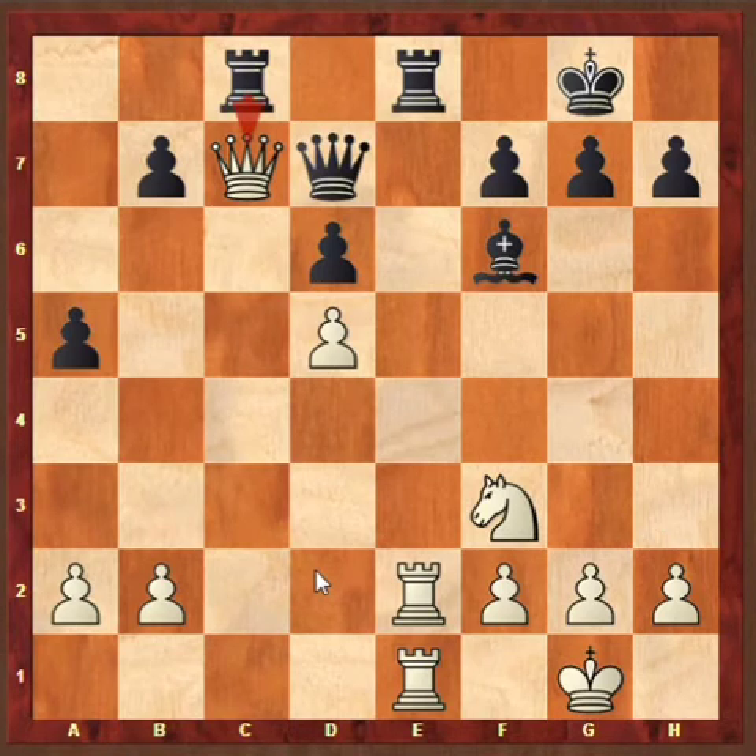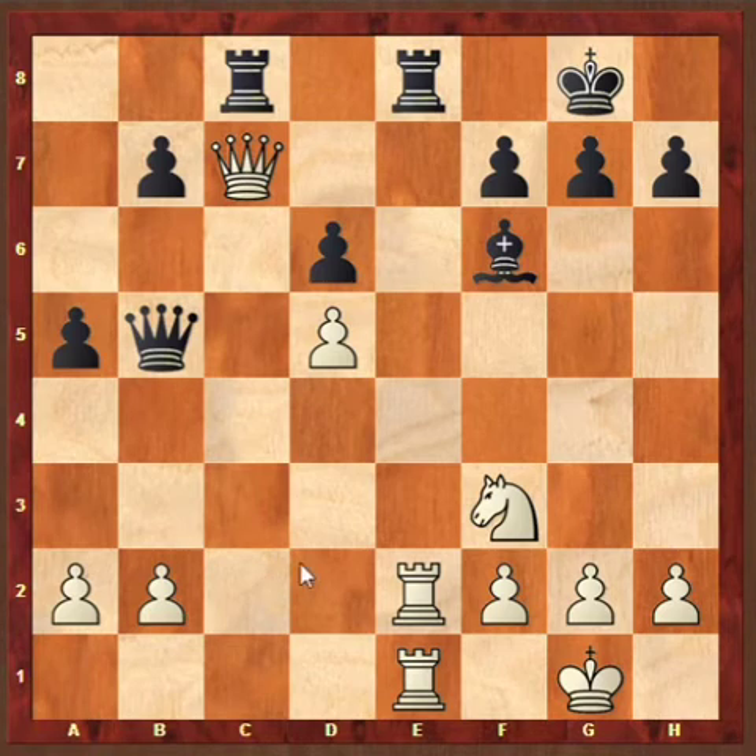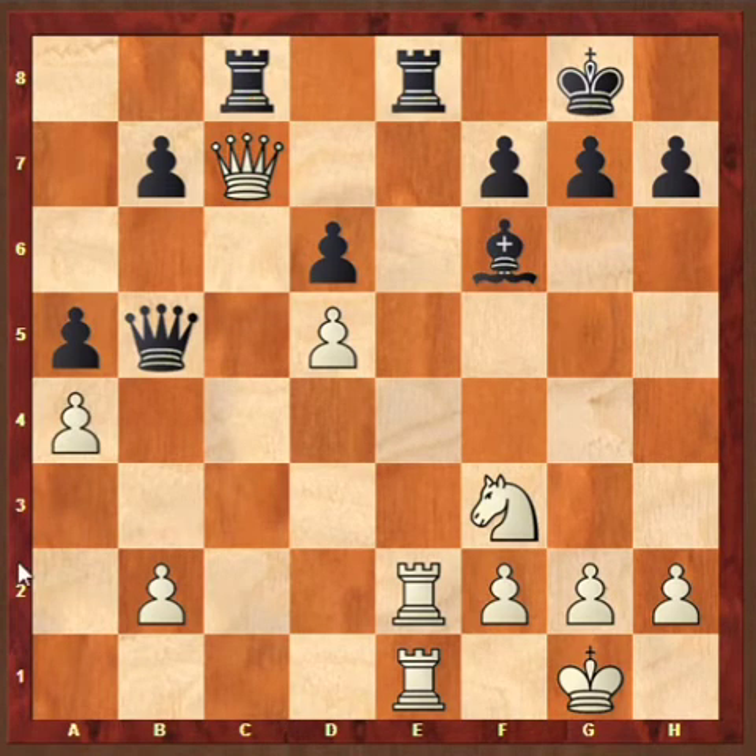Black also cannot take with the Queen because Rook takes E8 followed by Rook takes E8 is checkmate. So after Queen C7, black played Queen B5. White realized that black cannot take the Queen because of the Rook takes E8 checkmate threat, so after Queen B5 white played A4, attacking the Queen again.